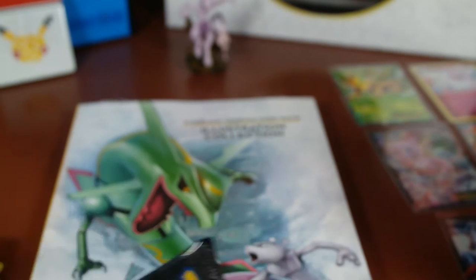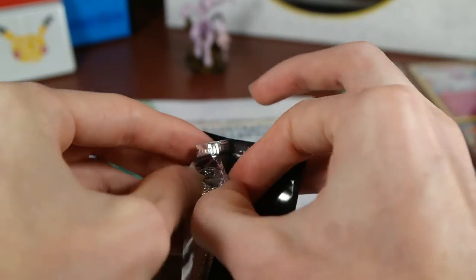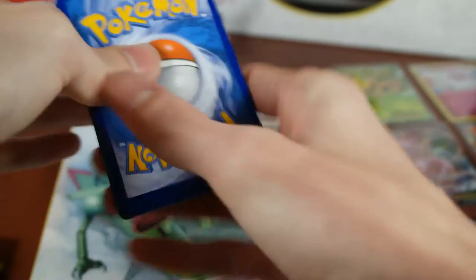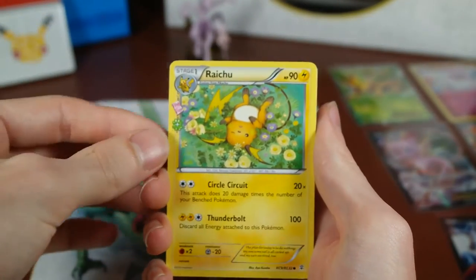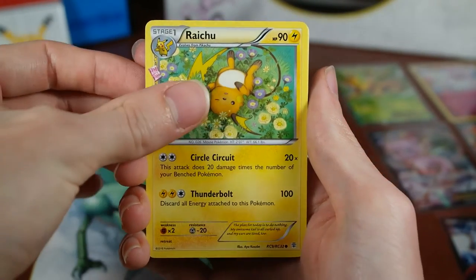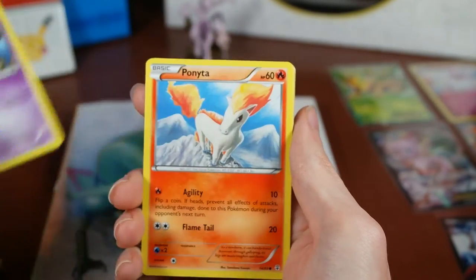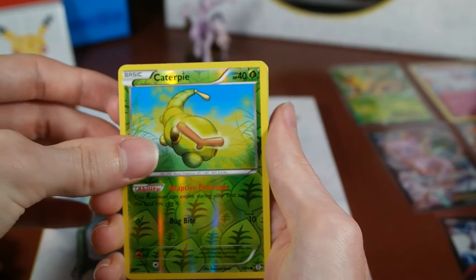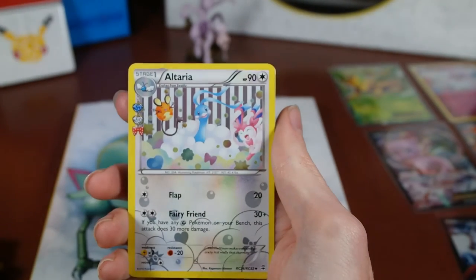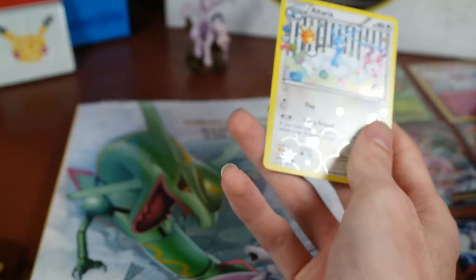We're down to our last pack — the Pikachu pack. Hoping for a Jolteon EX, hopefully right here. Three to the front: Raichu, Cloyster, Red Card, Zubat, Ponyta, Diglett, Grass Energy. Our Reverse is a Caterpie. Our Radiant Collection is an Altaria. And our last Rare is just a Dodrio, regular Rare.